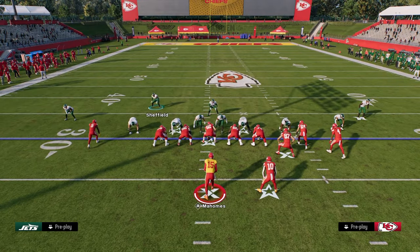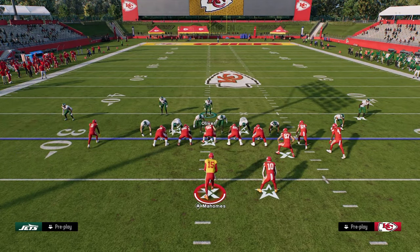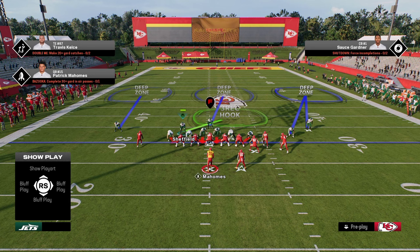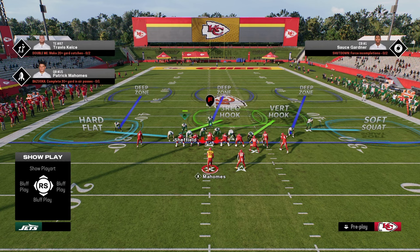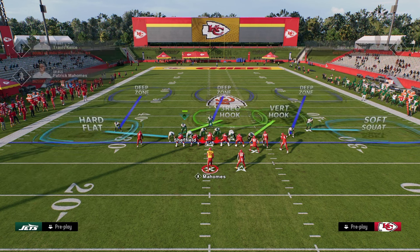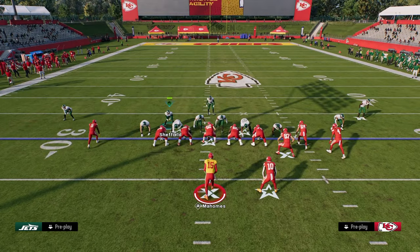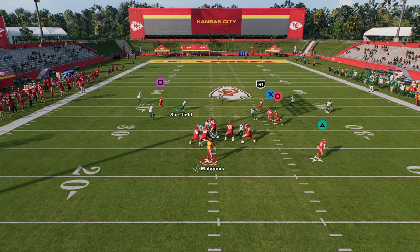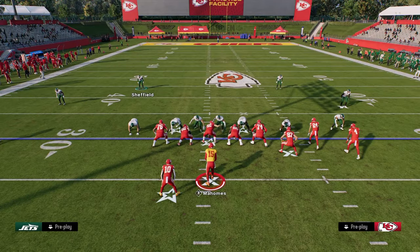What I like to do against bunch strong is essentially the first defense. You don't even have to have a deep half here — you can leave this guy in a third, with a middle third. The main tip: slot corner in that outside third, soft squat, vert hook. On the left side, hard flat or curl flat zone. Shade the vert hook down, especially against bunch strong. The main thing you're looking for is a seam streak to the left side — bringing this guy down makes it much harder for them to throw seam streaks. And you can see this is a pretty decent defense.